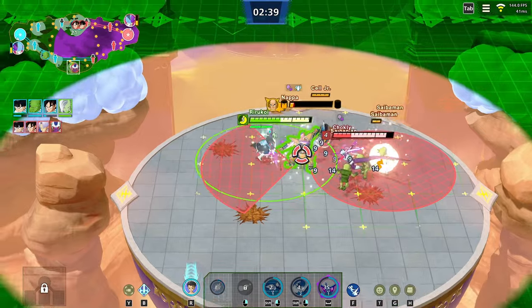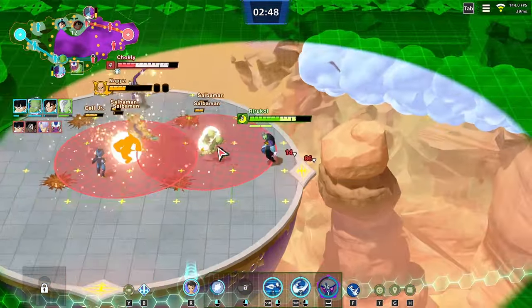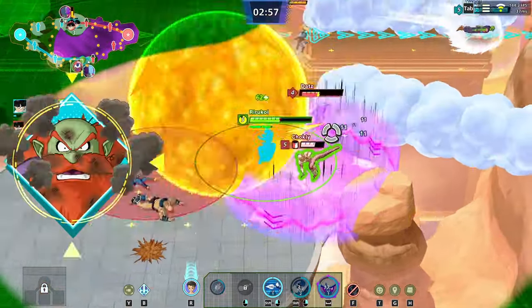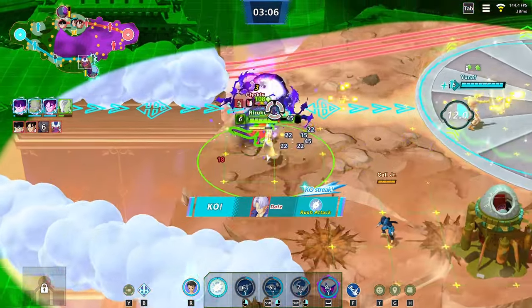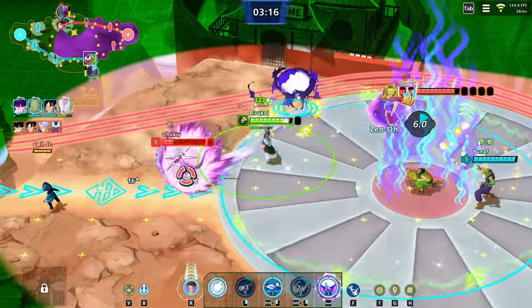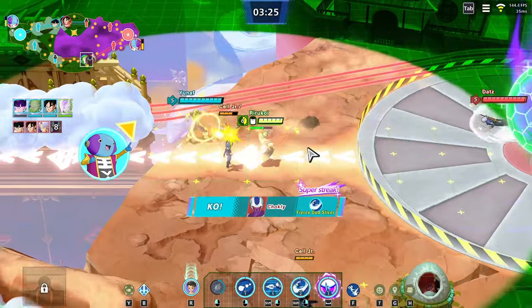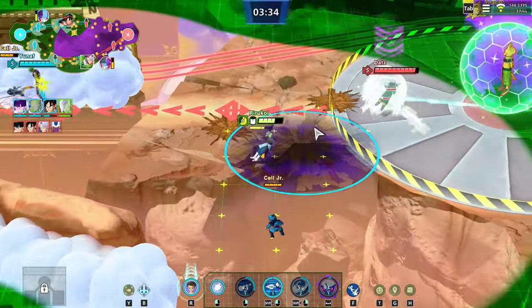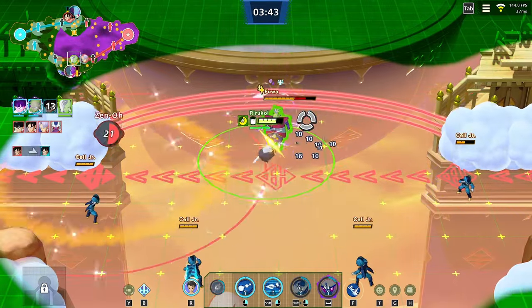These bosses are basically how you get some great bonuses. If you don't defeat these bosses and you let the enemy defeat them, you're going to have a real problem. Napa is just a whole different beast - these bosses really make a big difference in the match.